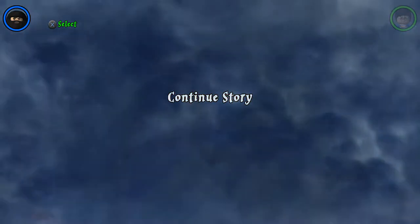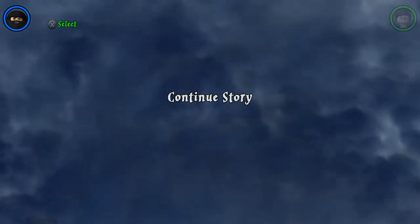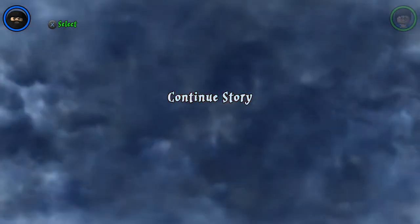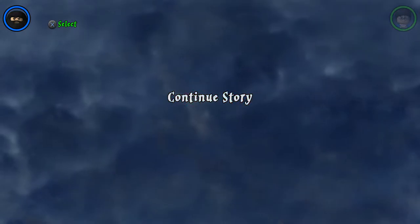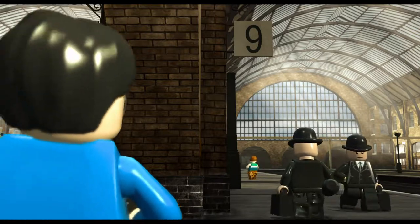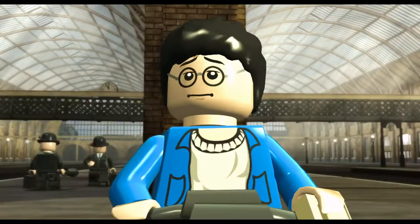Hey everybody, Lego Dude 11 here, and today is the next part in our Lego Harry Potter collection game video. We're continuing the story — this is the second part. There's a Harry Potter face in the bottom left corner, the leaky cauldron in the bottom right corner, and this is the remastered Lego Harry Potter game on PS4. There's Platform Nine and Three Quarters.